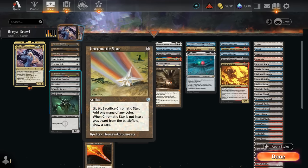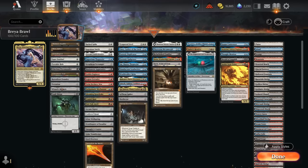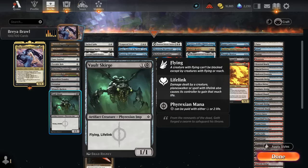Terramander can eventually adapt on the cheap to grow into a 5/5 flyer. Chromatic Star is something we can play early and then maybe sacrifice to Brea's ability — when it goes to the graveyard it still draws a card. Same with Terrarion and Wizard's Rockets, since the card draw ability is on a separate line and not tied to sacrificing it. Retrofitter Foundry is one of the main payoffs, letting us sacrifice Thopters into 4/4 Construct tokens. Vault Scourge will often play for one mana as a 1/1 flying lifelink.